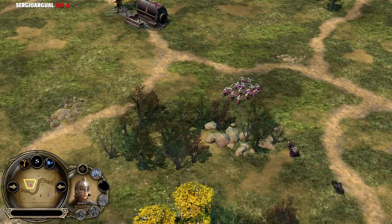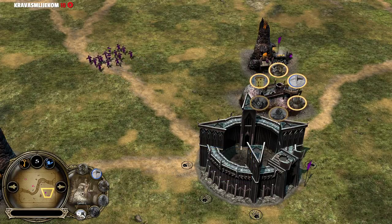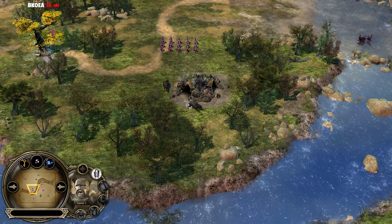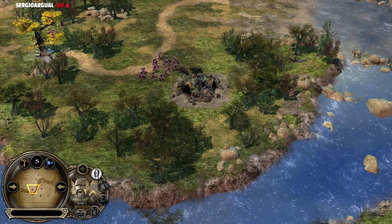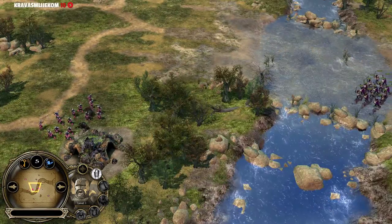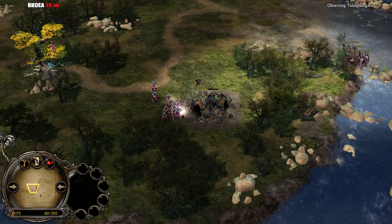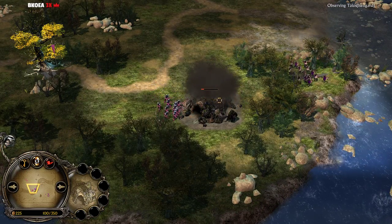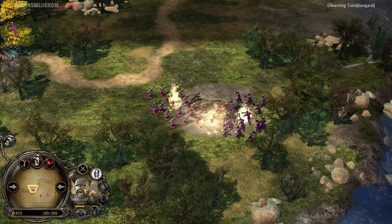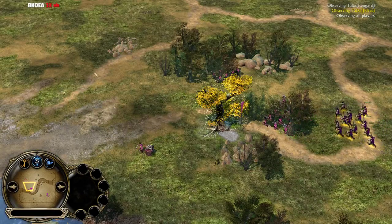Elven player Tadaa is gonna start with those Pikemen units and will be creeping the Vork lair at the left side of the river. On the other side, the Isengard player Talos is getting his Uruk-hai on the field. If he can scout this area, he can easily contest that — but those Pikemen are gonna creep the Vork lair quite fast, potentially even one-shotting those Vorks. He might still go for it though, and if he gets the last hit, that would be huge — and that was the case.